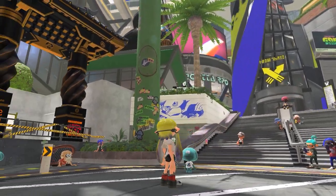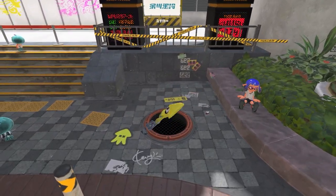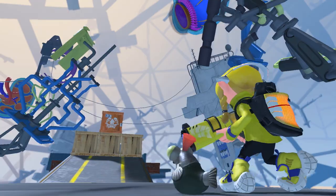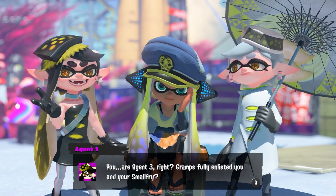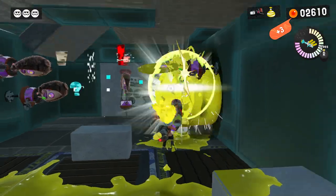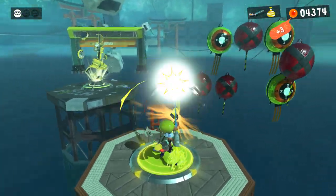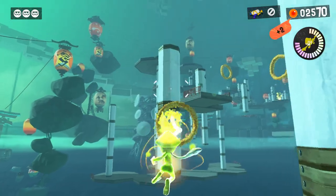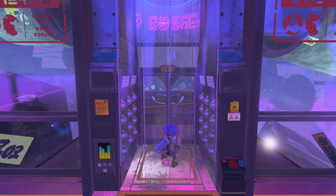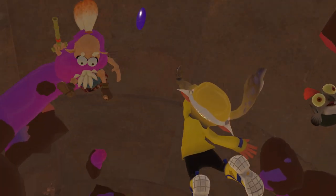Observe this manhole in Splatsville Square — this is actually the entrance to the home of the Octarians, the Inklings' longtime enemies. As Agent 3, the newest recruit of the new Squid Beak Splatoon, you'll do battle with the Octarian Army, whose members are covered in hair for some reason. Along with your buddy Small Fry, you'll explore many stages each one full of twists and turns. Story Mode is perfect for getting familiar with inking turf and using weapons, so newer players might want to try it out. What awaits the Inklings and Octolings in the end? We hope you can witness the epic finale of this splat-tastic saga.